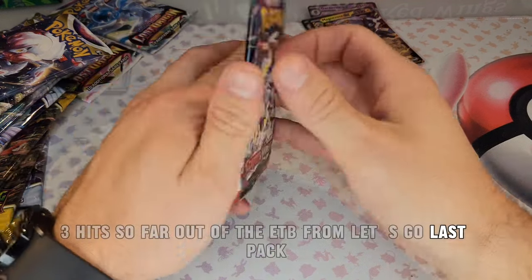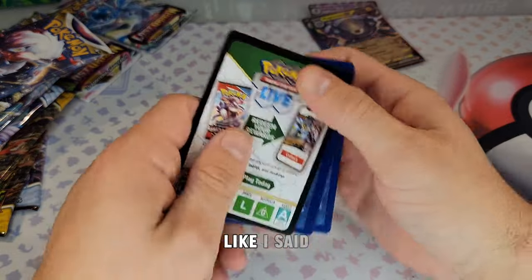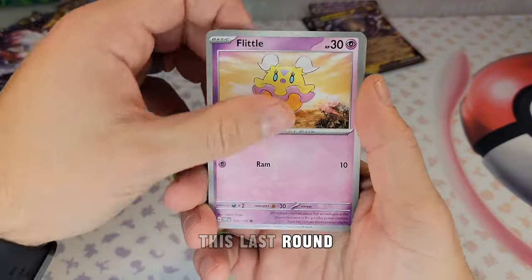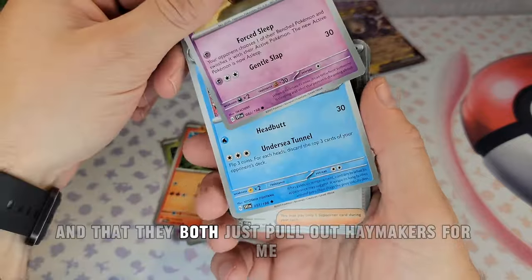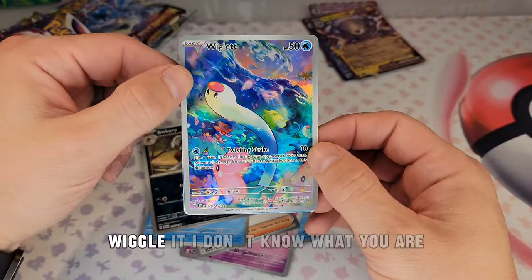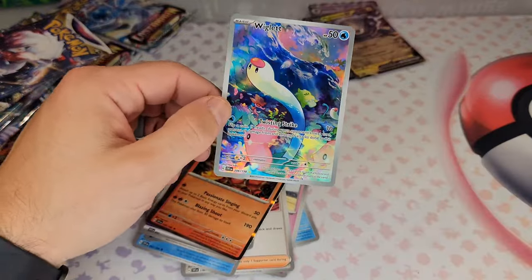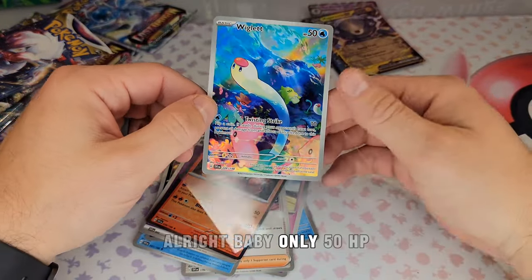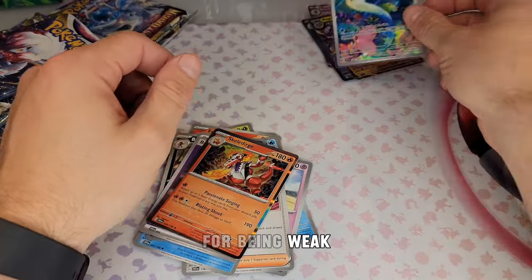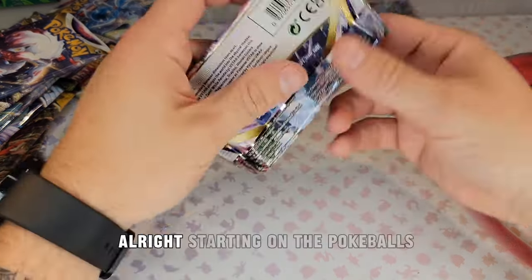Last pack of the ETB — I want both to do really well. I hope they fight to the bitter end. We got Wigglet — a water Pokemon — and a Scribbledge, only 50 HP, that's okay. Four hits to the Costco side to finish that ETB. Now starting on the Pokeballs — I got two Lost Origins and a Silver Tempest in the Pokeballs, both come with two Lost Origins and Silver Tempest.